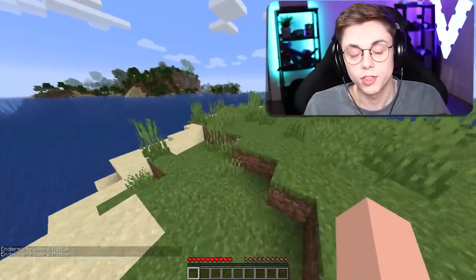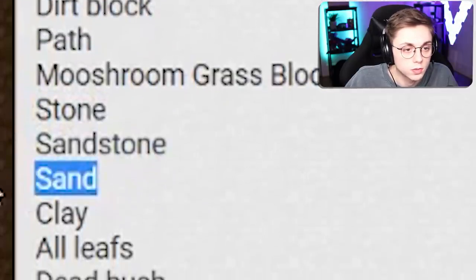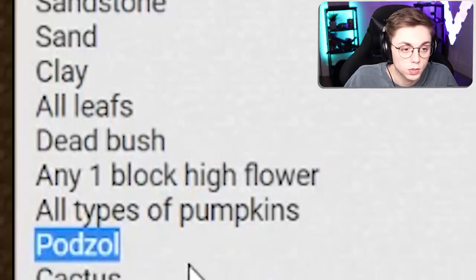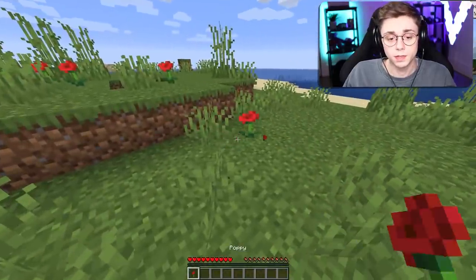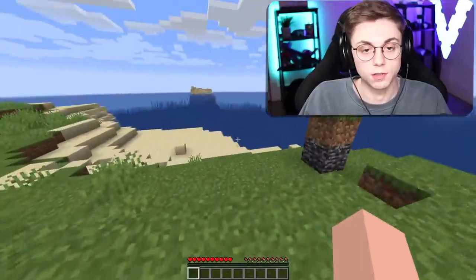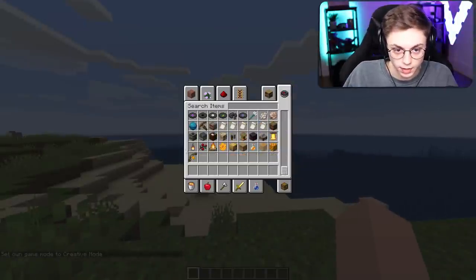I can do it with dirt, block path, mushroom, stone, sandstone, sand, clay, all the leaves, dead bush, any one-block-high flower, all types of pumpkins, pods, and cactus. That's it — no bedrock. Kind of disappointing if you ask me, but hey, you get poppies really easy. I can collect any type I want — interesting stuff. I guess it was worth it.